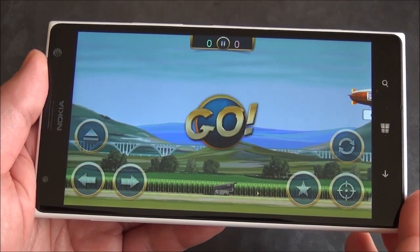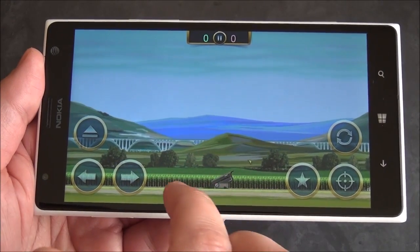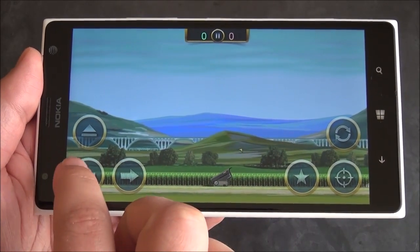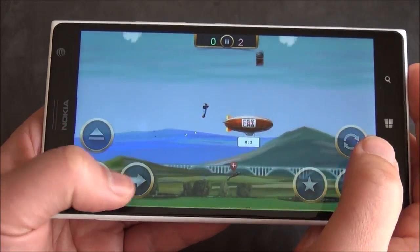You can see the game loading up here — very quick, no lag. What's neat here is you actually have a little launcher for your plane, which is kind of unusual. So you pick the angle you want to go, hit the button, and there you are — and now I'm flying around.